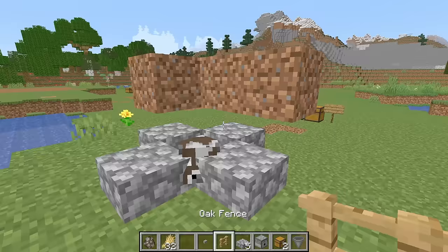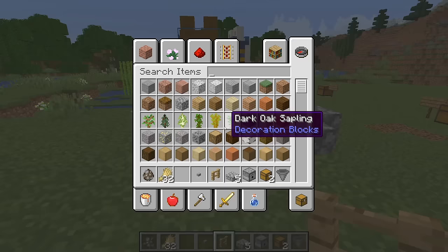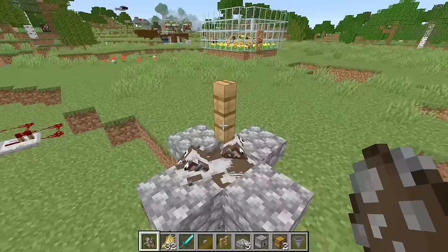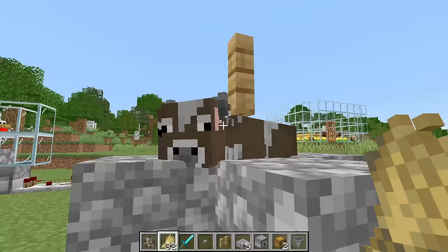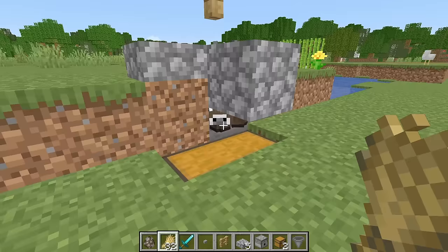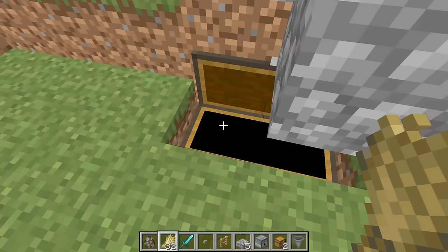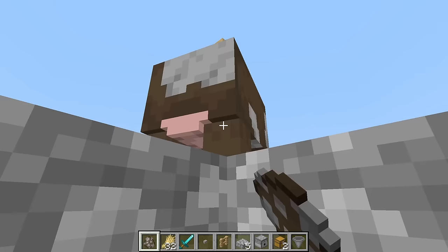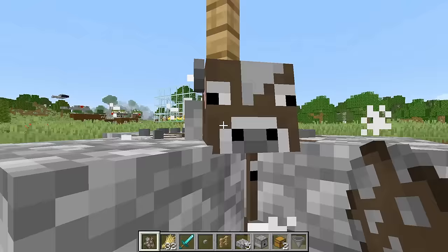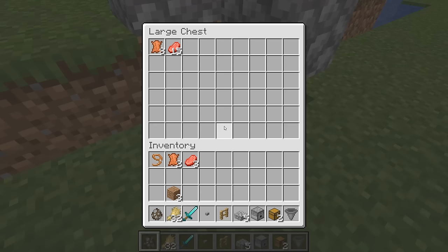Once you have enough cows in there to breed, place your oak fence down and remove the temporary blocks. Come down here with your wheat, press your button, and go side to side to start breeding your cows. Turn the water off when you're done and collect your XP. Those cows will eventually grow up, and once you have enough adults in the system the crush mechanic will kill the cows. You'll collect your leather and beef via the hopper into the chest.